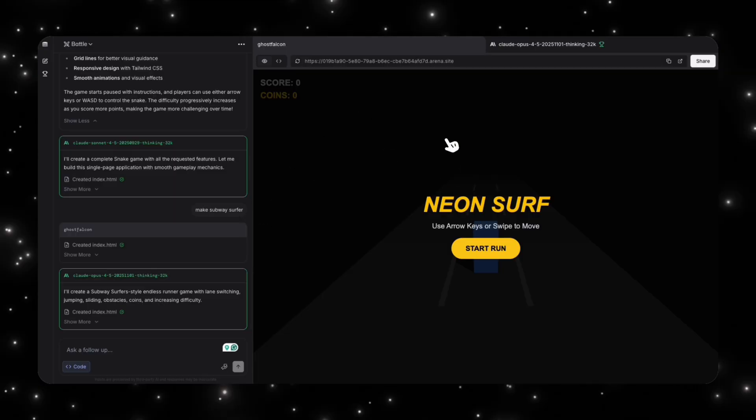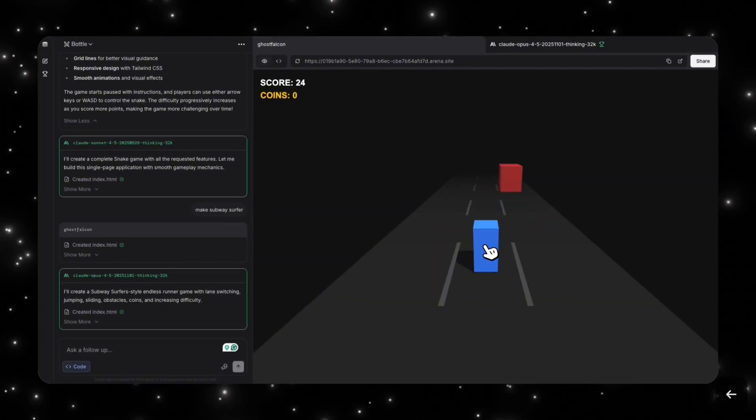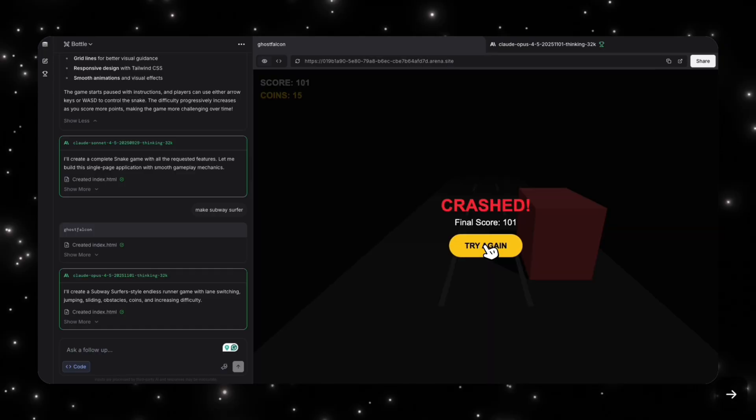The first output is actually from Ghost Falcon. If we look at it, it looks like it's not really a human, but the game function works — I can collect all these coins, I can move, it's pretty clear. So it's not bad, this is done by the new Ghost Falcon model. We can die here and it keeps our score, which is good.